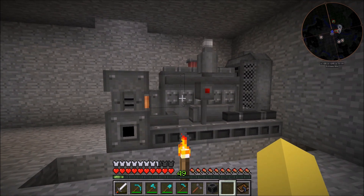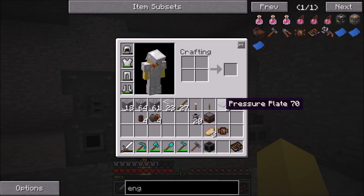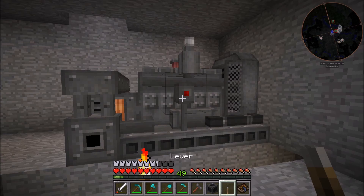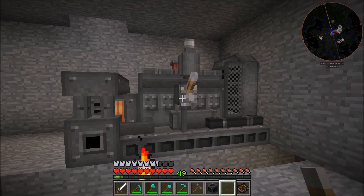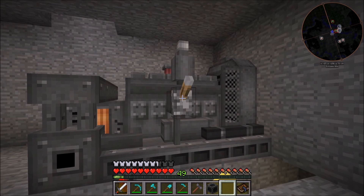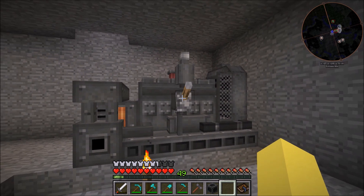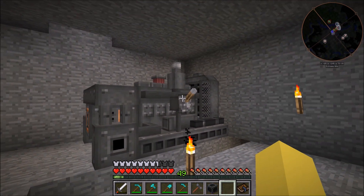There are a couple of things we need to cover before we start hooking things up. Right here is going to be the redstone input and output signal — it's going to be how you turn it on and off. So just going to throw a lever on that. This would be on, off — you know how to use a lever. Right here is the input for fluid. You can also do the same thing on this side, it's pretty much mirrored.